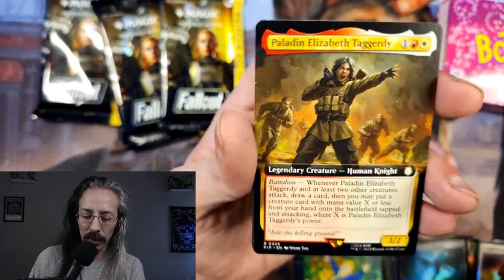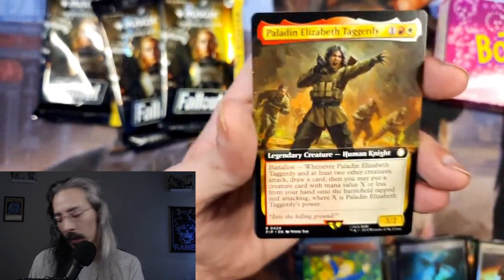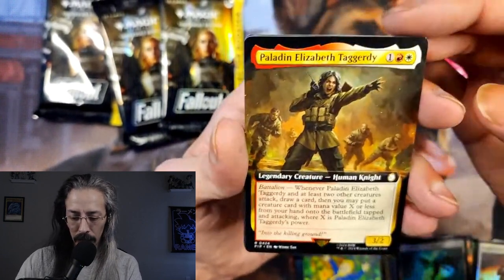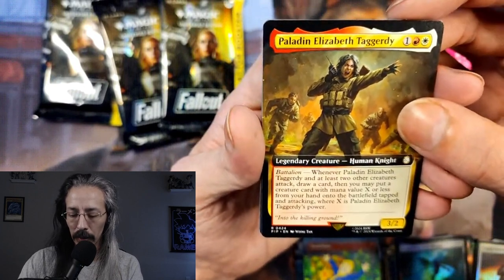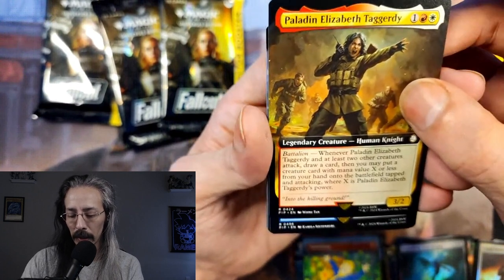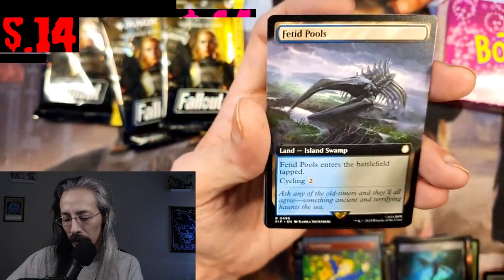Paladin Elizabeth Taggarty — I don't remember her from the series, maybe she's Brotherhood of Steel, obviously. She's a 3/2 with Battalion: when at least two other creatures attack, draw a card, then put a creature card with mana value X or less from your hand onto the battlefield tapped and attacking where X is its power. Not bad, could put a big beastie on the field.